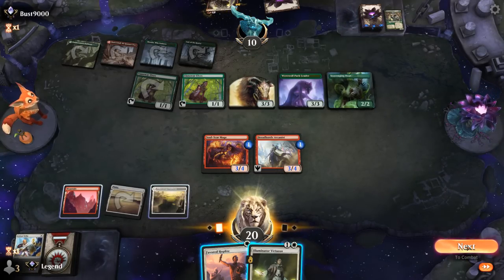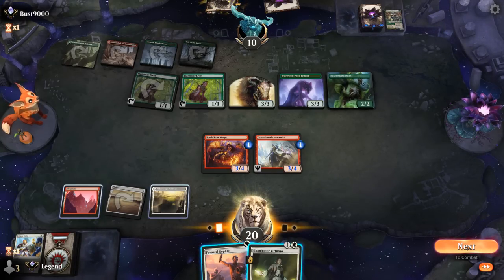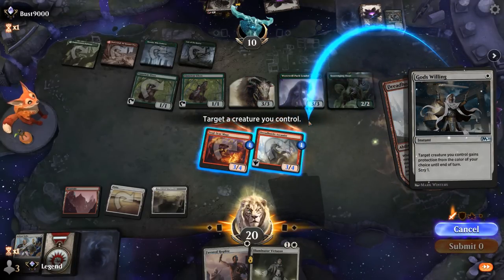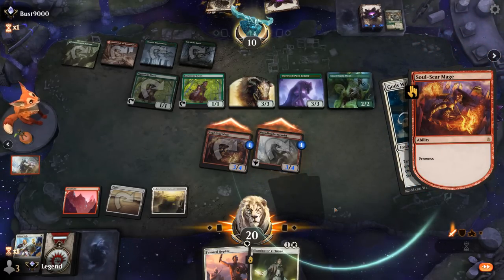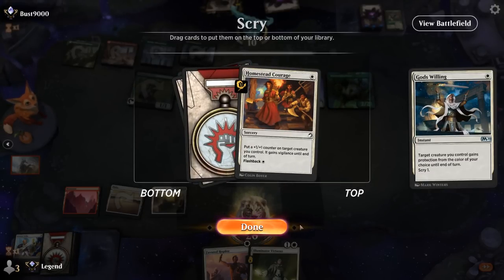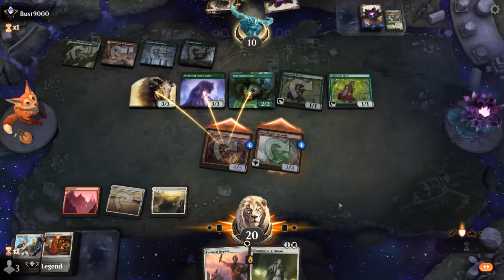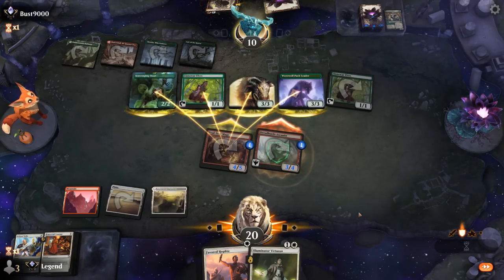We draw Virtuoso and attack with both. Trade Soulscar Mage for Pack Leader and go for God's Willing, giving Arcanist Pro Green. They actually let us cast it, so not exiling it with Ooze. A Homestead Courage is drawn — I'll probably keep it on top. Opponent is giving up Scavenging Ooze. Let's get rid of the Ooze and kill an Elf in the process.